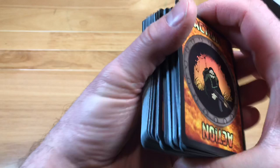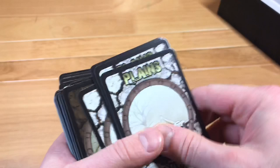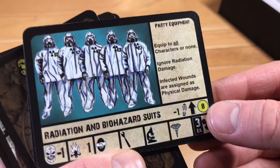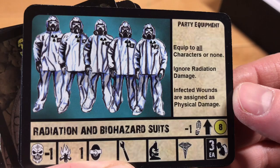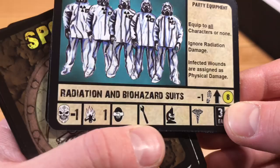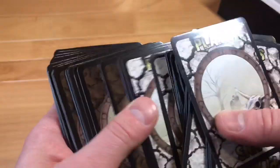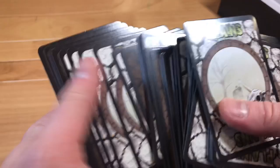We also have terrain cards including planes, and spoils cards — items we gain from getting through a mission or defeating enemies. One spoils card is a radiation and biohazard suit, which is equipped to all characters and lets you ignore radiation damage while infected wounds are assigned as physical damage. It also gives some statistics that add or subtract to various attributes. So this deck contains terrain cards and spoils cards.